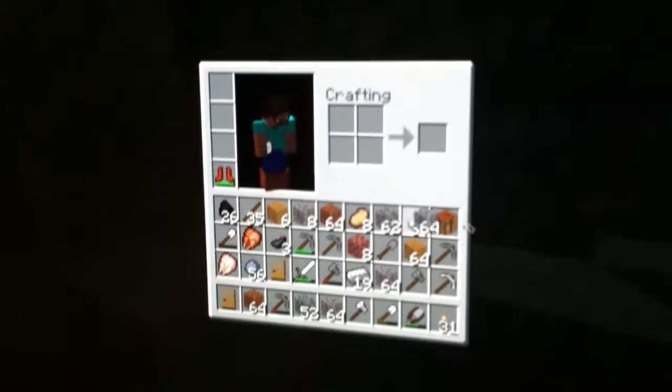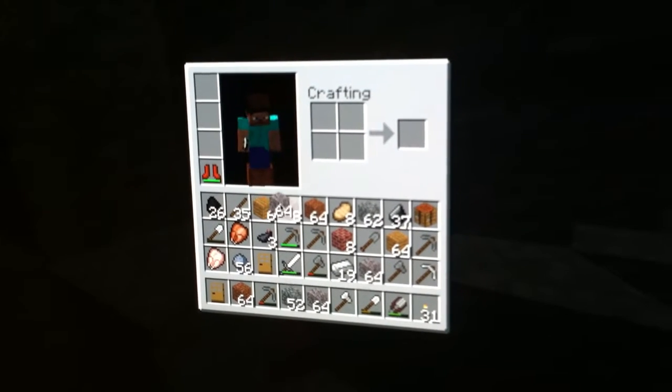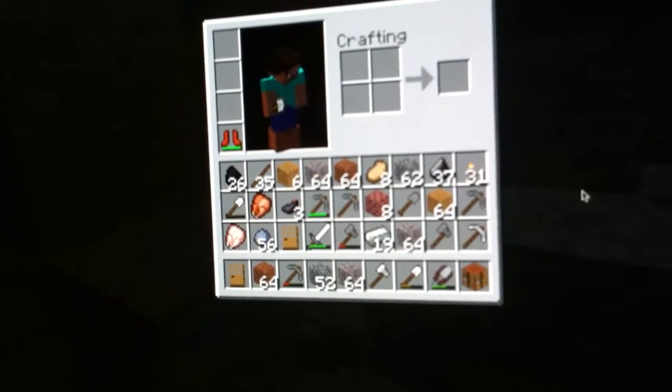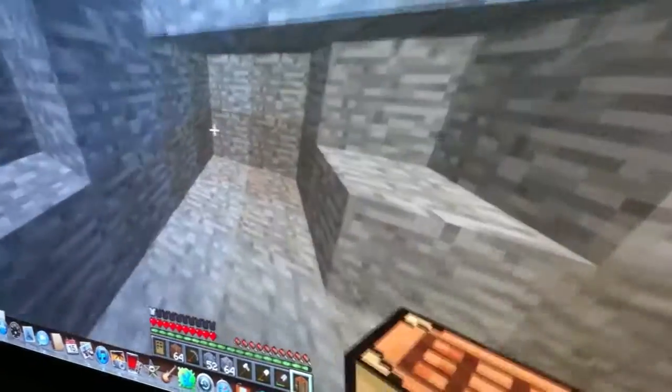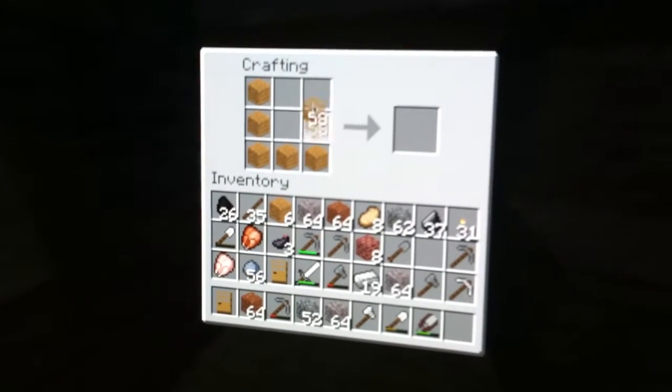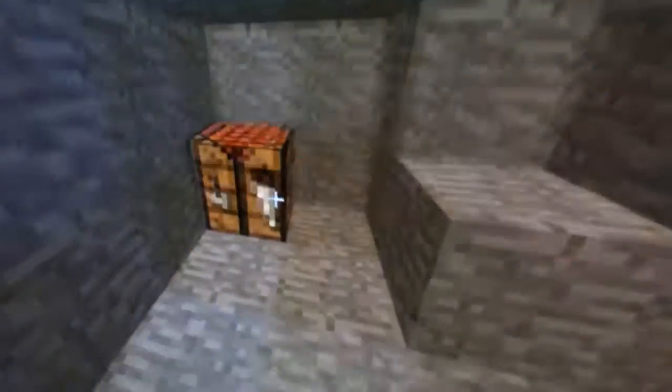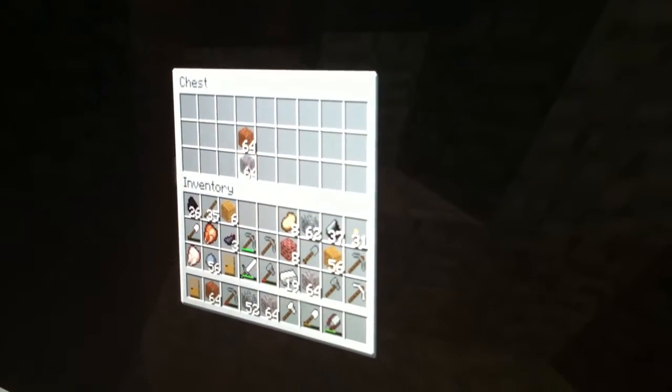You can throw stuff out by doing this. Normally 64 gravel — like that. And now I'm going to place my crafting bench here, which can make a chest to store my items. It's only a small one but I don't need it to be, because my other chest is nearly full from all this mining.